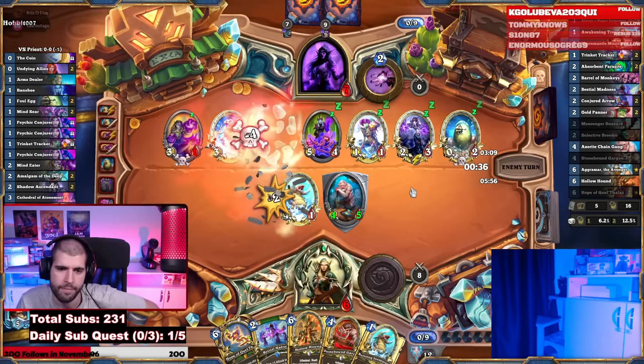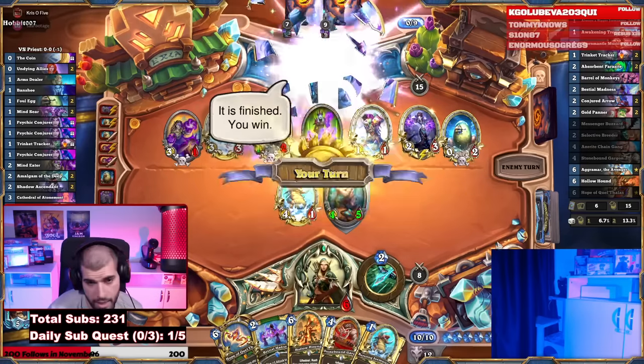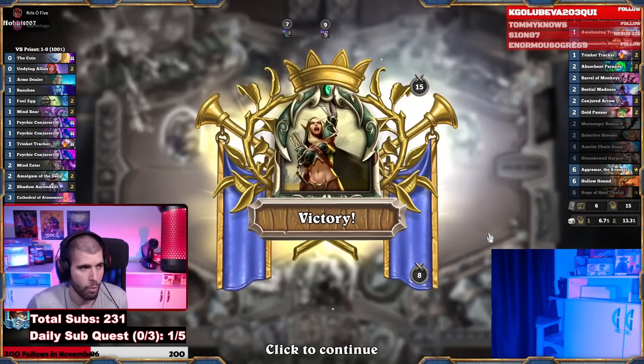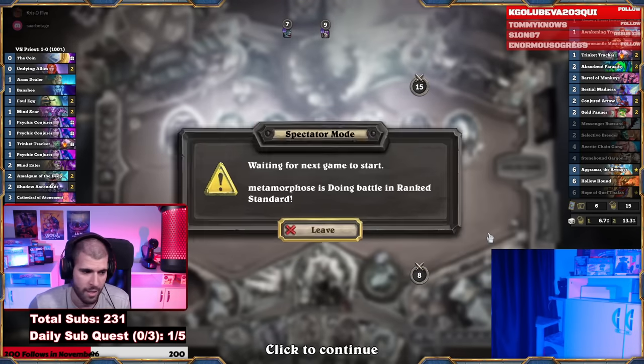We don't even need to heal. That was a big clutch. This guy also threw — if he had positioned far left, far right with the location in the middle we would have only been able to cleave 2 minions. Whereas giving us the plus 3, that was just huge.